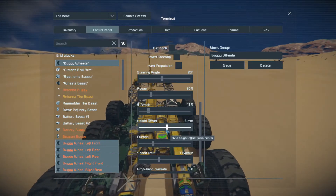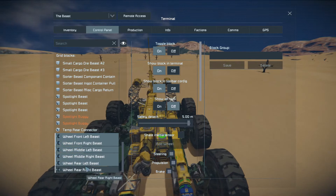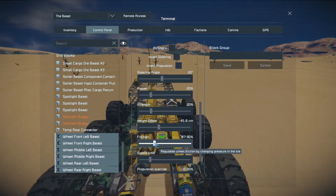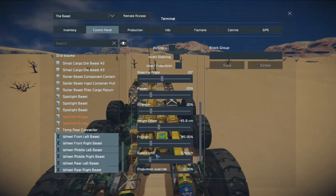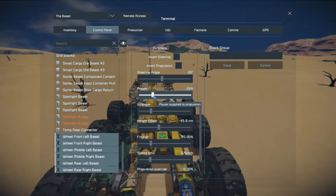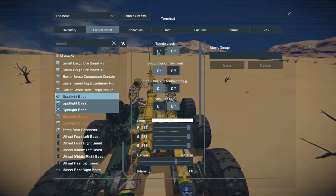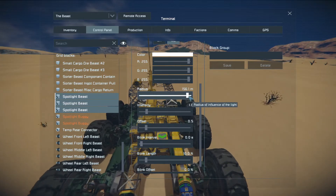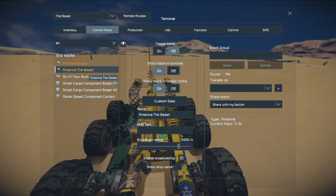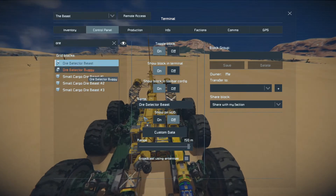I'll slow the friction — oh hang on, they're the buggy wheels. Let's go to the beast wheels — I'll just make some adjustments. They're not looking too bad, just even up that friction. Just run over a tree — it's the cliff that I'm keeping a real close eye on. While I'm here I'll brighten these spotlights because I did forget to do that on the old ones — I was struggling to see and I could have extended the range a bit. Make sure the antenna is on and the ore detector is operating. Cool.